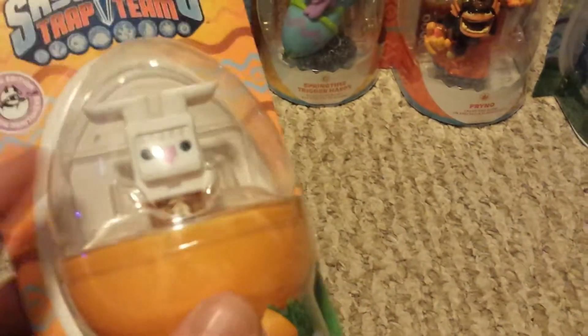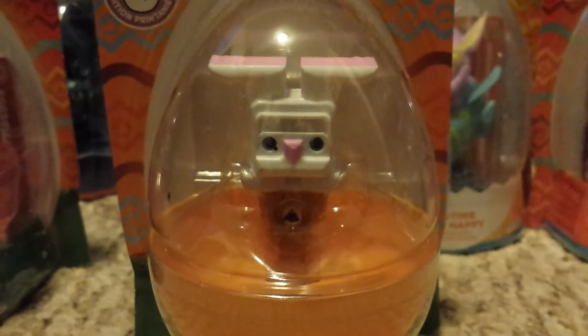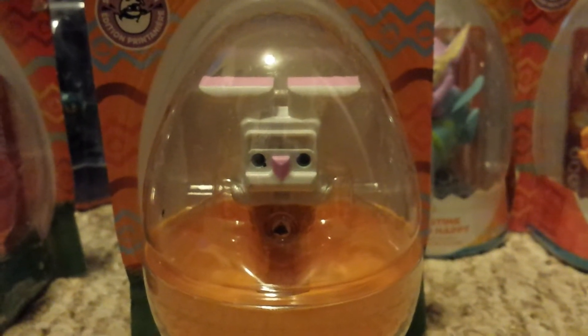Stay tuned for an unboxing of this guy and this guy. Another reason I'm kind of doing this video separately is this trap — I'm not going to take it out, because I believe when you put it in the portal, those who have it let me know, it shows up as just the regular brown Earth Trap, not this variant cool looking painted bunny trap. There's a little bit of extra black around his left — actually his right eye. So we're going to keep this in the packaging along with the other Spring Editions.